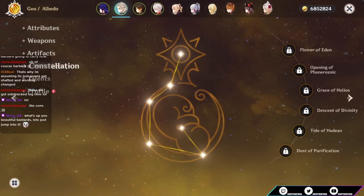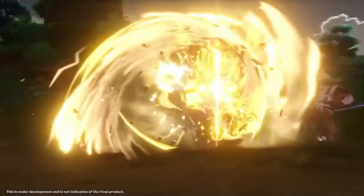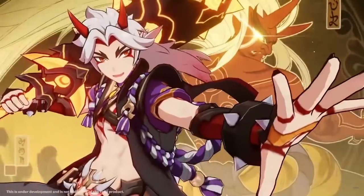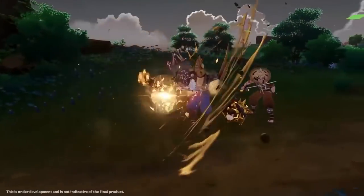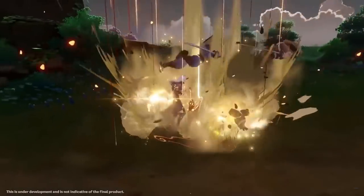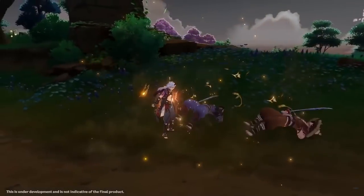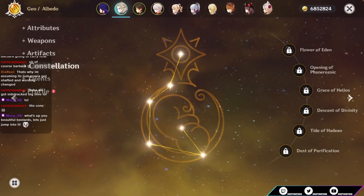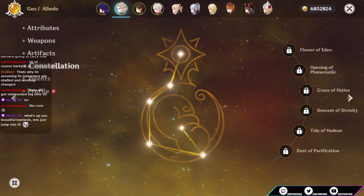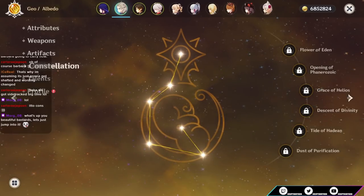That 70% crit damage is also a lot of substats. The 50% chance to not consume stacks of superlative super strength can be considered roughly a 1.5x increase to the effective number of stacks — for example, five stacks becomes around seven or eight, six stacks becomes nine. Since it's a 50% chance it's random, literally a coin flip. This extra crit damage is non-conditional, which makes C6 super good — it's just free crit damage on your charge attacks. I can't in good faith say 70% crit damage is worth spending hundreds of dollars. Only if you are a rich madman should you do this.